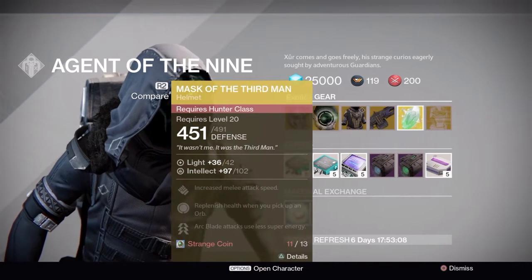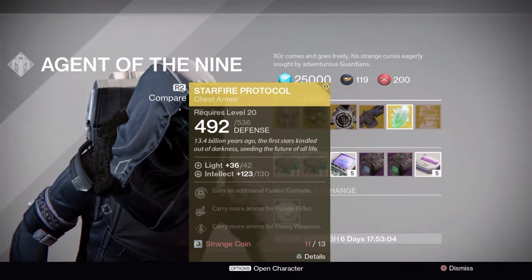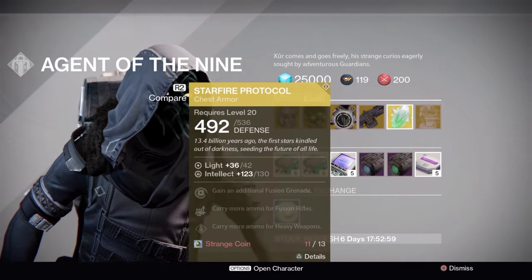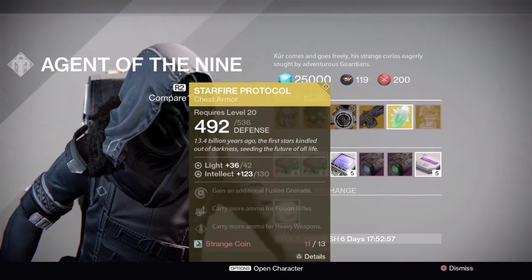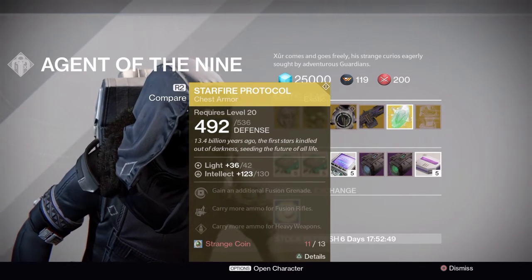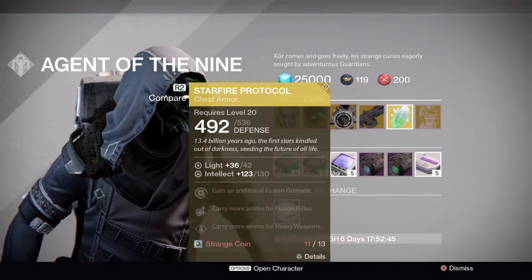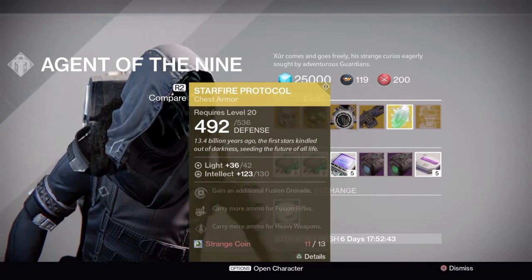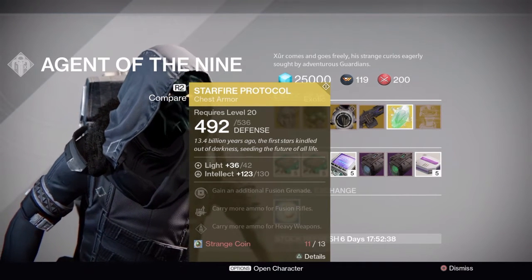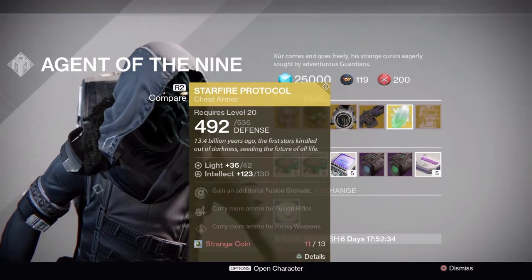Warlocks unfortunately got the ripoff of the Armamentarium — the Starfire Protocol. It's pretty useless. If this had been paired with Firebolt grenades, an additional Firebolt grenade would probably make it a really good chest piece for PvP, but it's not. Having two fusion grenades is great but there's nothing else to really make it better because you can't have Viking Funeral or Ignite.